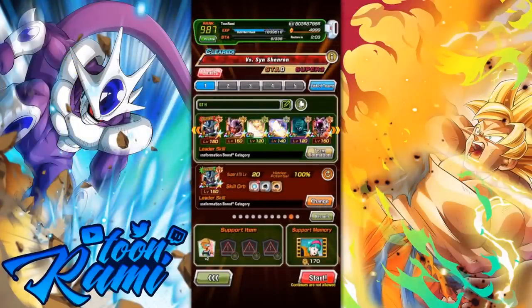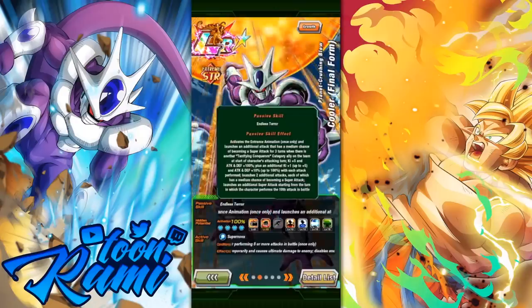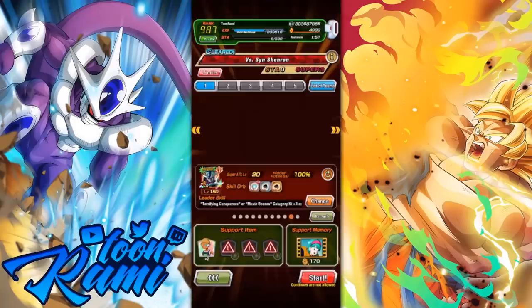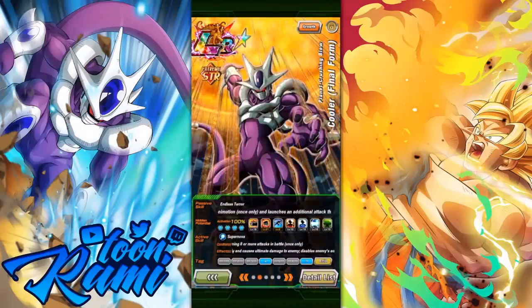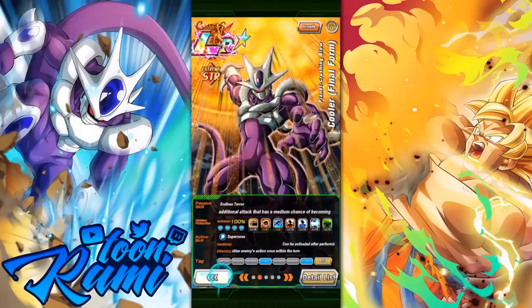This is the team we're going to be bringing: Double Rainbow Cooler. Cooler is the main powerhouse on the team, 200% leader skill. If these guys get sealed, it's pretty much over, but they do have the ability to potentially make up for it. The friend unit has 30 critical, which I love. My unit is at 15 additional and 21 critical because I want to focus on those additional attacks to get that additional super attack guaranteed — the faster we can get there, the better.